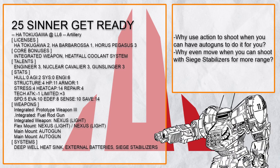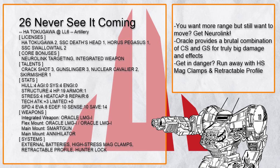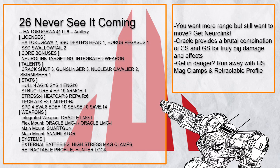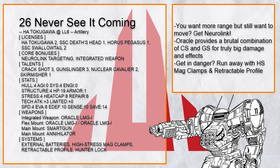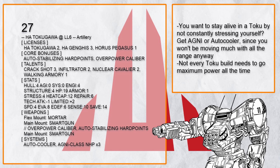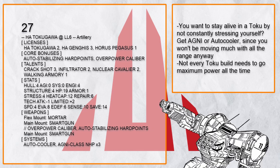Not enough range? Add siege stabilizer for plus 5 — now these auto guns can reach a staggering 30 to 35, while the light nexus can reach 25 to 30. You want even more range but without immobilizing yourself? Get neuro link for plus 3, and then poke the hell out of enemies with a bunch of range-33 oracle or smart guns. Even annihilator is absurdly long range here, and then get away with high stress mag clamp or retractable profile. If things got too hot, get Agni and auto cooler to get free instant cooldown — not every Tokugawa build needs to throw risk calculation completely aside. You won't need to move much with the sheer range anyway.